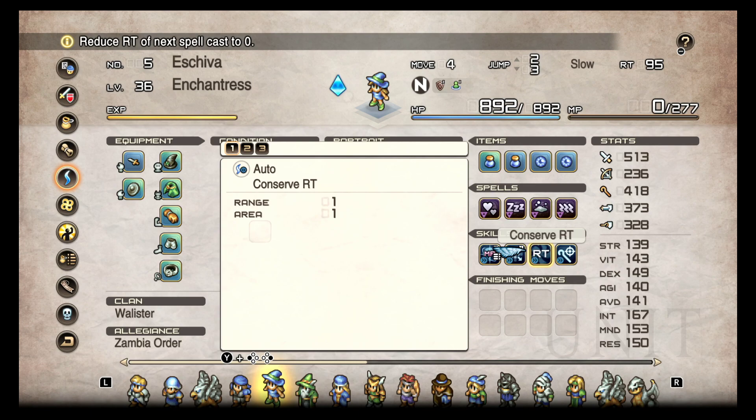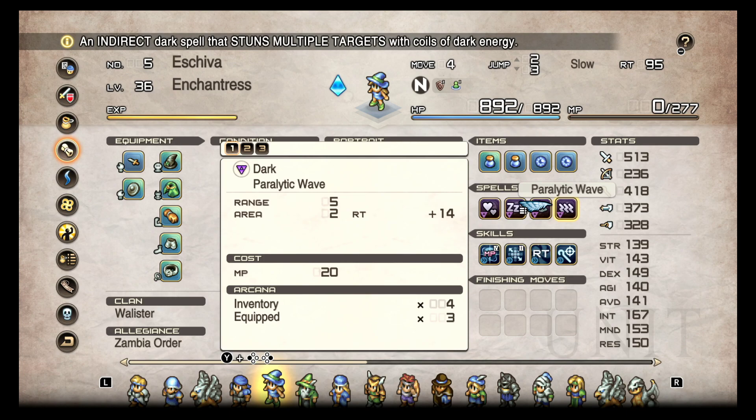And I do have Conserve RT on this one as well. I also have Concentration, because Concentration Spellstrike gives increased accuracy, and accuracy is very important when it comes to your chance for your debuffs to hit. You want to make sure your debuff is as accurate as possible so that you get the debuff. Really simple.